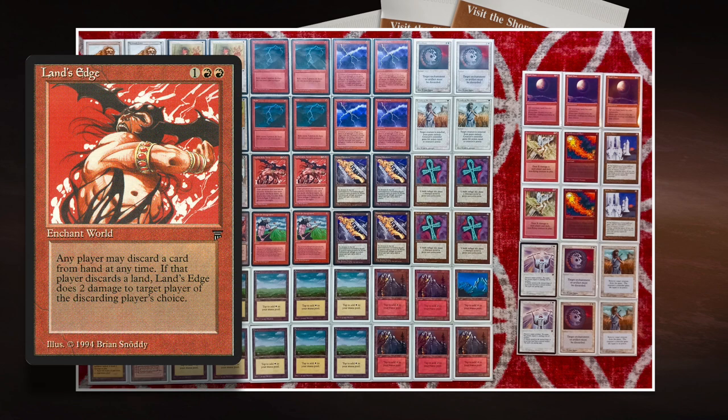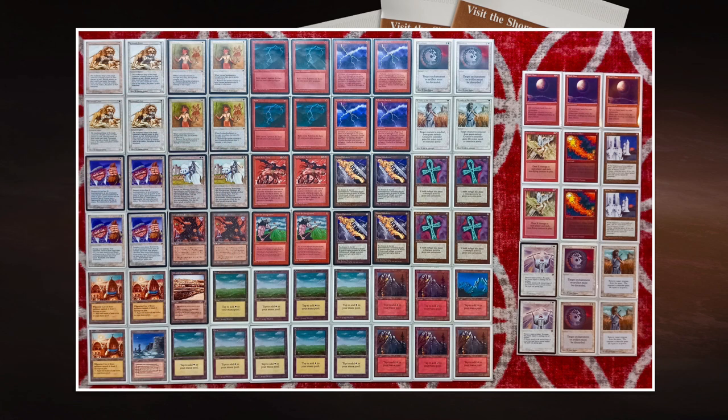One strategy with all those lands includes Land's Edge — two red and one to cast, an enchantment world from Legends. It reads: discard a card; if the discarded card was a land card, Land's Edge deals two damage to target player or planeswalker. Any player may activate this ability. How cool is it that you can just discard a card — it doesn't have to be a land — but if it is a land, you can deal two damage to target player. Your opponent can do this as well, so this Land's Edge strategy against another Land Tax deck can be very risky, especially since the opponent of Joe has Dark Heart of the Wood to gain some life from those lands.